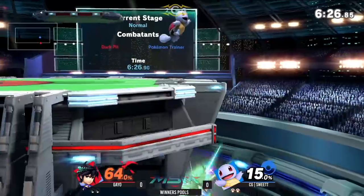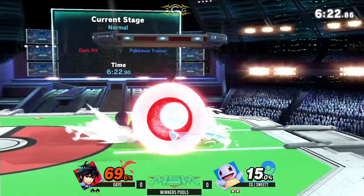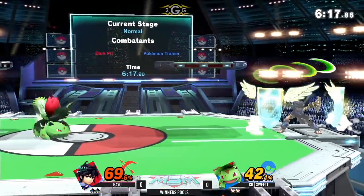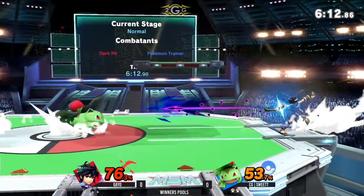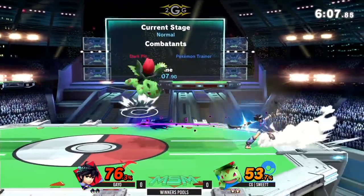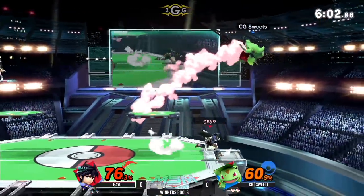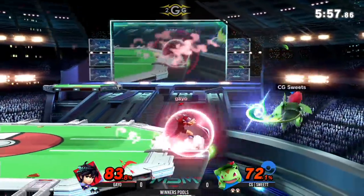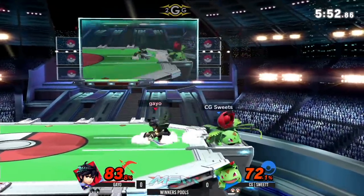Sometimes you have to switch to Charizard. Razor Leaf is a really obnoxious projectile — a lot of people have a hard time with that because it's super safe to just throw out. You have to — okay, that was a good reflect. He keeps doing it, like, 'hey, you can throw that out if you want, I'm going to bait you to do something else.' He also has Arrows. It looks like it's a little harder for Sweet Tea to get the Razor Leaf projectiles out as often as he'd want, putting Gaeo in a shield situation. He's definitely mixing it up, which is cool.